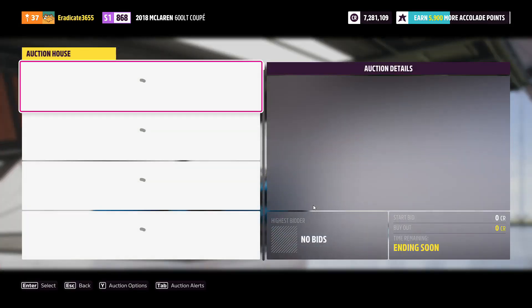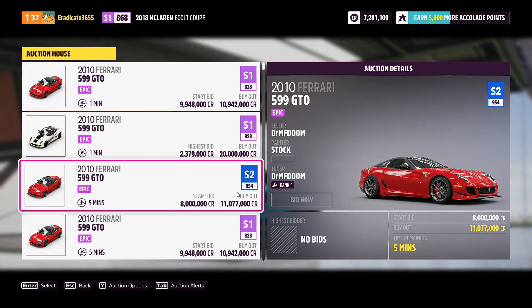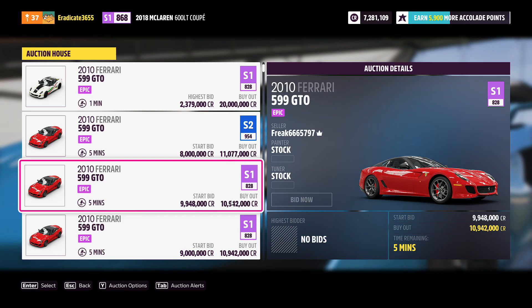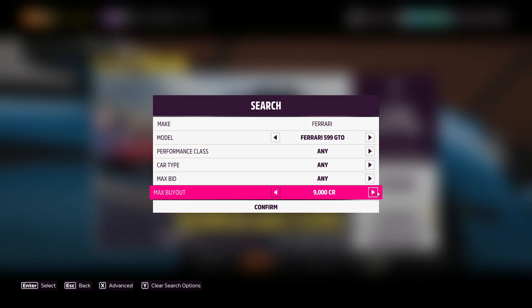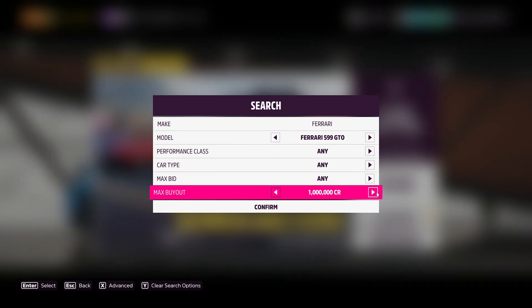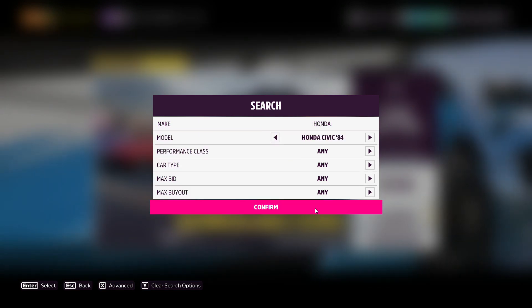For the third car we've got another Ferrari — the 599 GTO. A bunch of these are getting listed for a max buyout of just under 11 million. You can apply the 50 percent rule and try to get it for around 5 to 6 million, but even buying a little higher gives you room for a few million in profit. I think this will be a good investment car and the price will continue to climb.